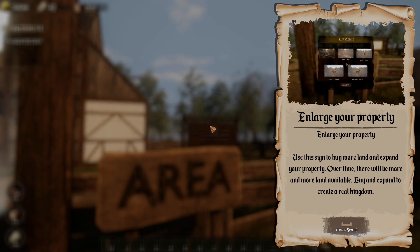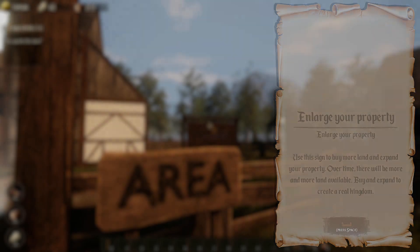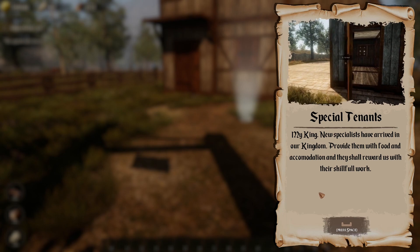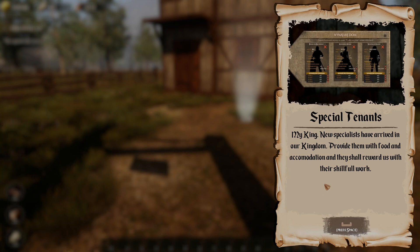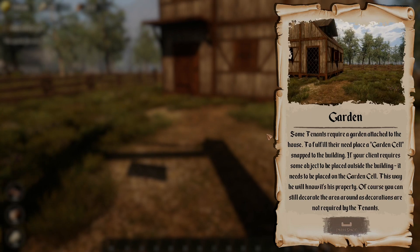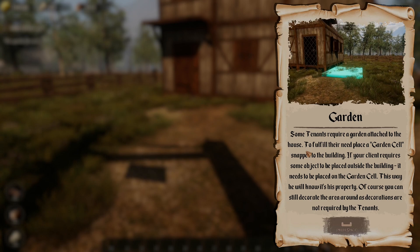Enlarge your property — I think I remember seeing this already. I can buy more land if I want. Special tenants — here we go, this is what's new. New specialists have arrived in our kingdom. Provide them with food and accommodation and they shall reward us with their skillful work. That'll be really cool. Some tenants require a garden attached to the house, which is new too.